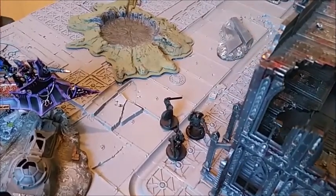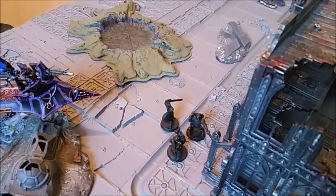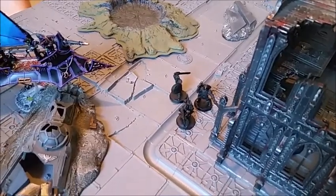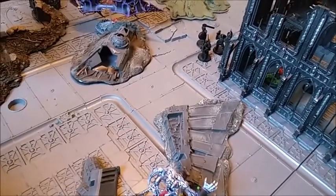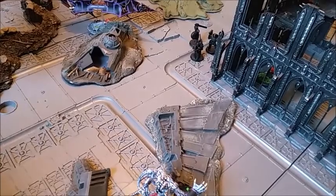The snap-shooting Ravager managed to take out the Chimera — it penned with one shot. Dan had a 4+ cover due to camo netting and the models in the way, and the explosion didn't hurt either of the nearby guys. Urien and the Grotesque needed a 12-inch charge with a minus two modifier, and even with Fleet from Syndric's Sump they didn't make it.